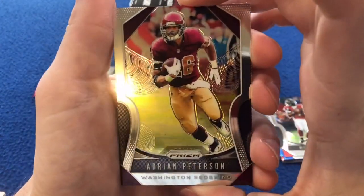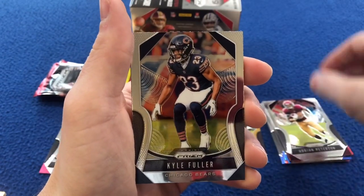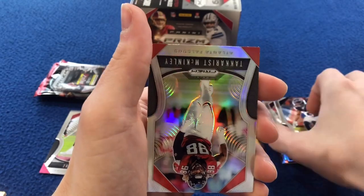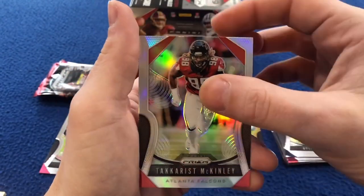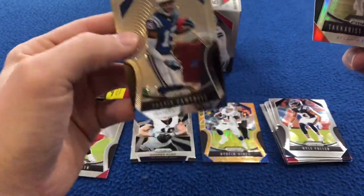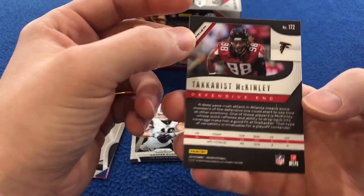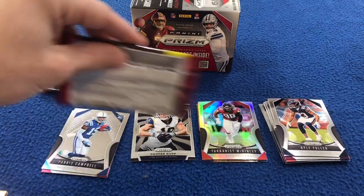Right here. Adrian Peterson on the front. Kyle Fuller, Kyle Fuller. Takkarist McKinley Prism, and a Parris Campbell rookie card. Two packs to go.